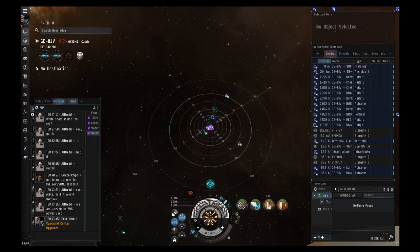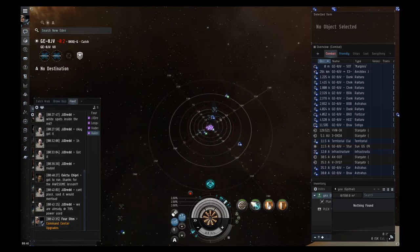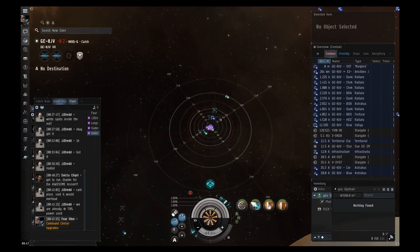You might wonder why not just set the extractor for the maximum time and let it run. The longer you set it, the less efficient it is per hour — set to one hour it might make 10,000 per hour, set to two hours it might make 9,000 per hour. The total will still be higher but per-hour efficiency drops. Someone calculated that a very good time is two days and one hour, so that's what I set mine to — I don't have to check it often and it produces enough to fuel all my industry factories.